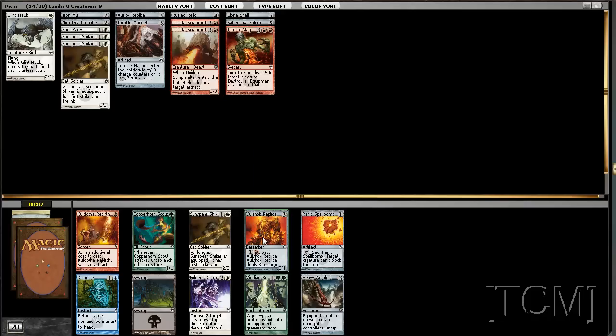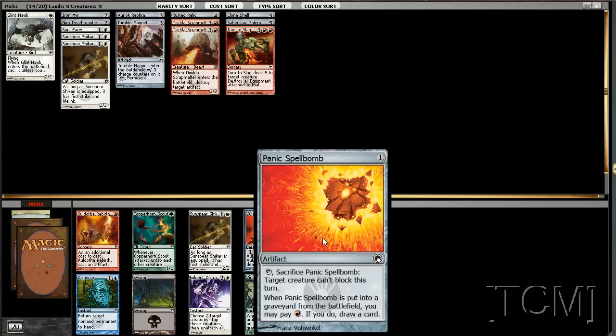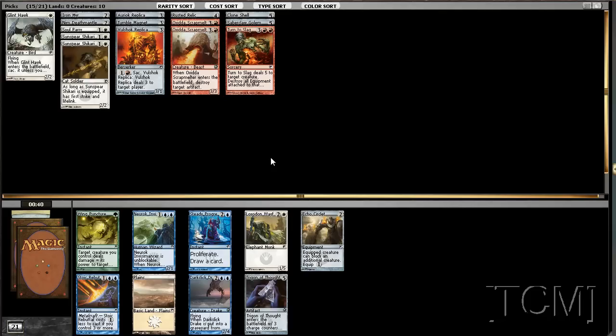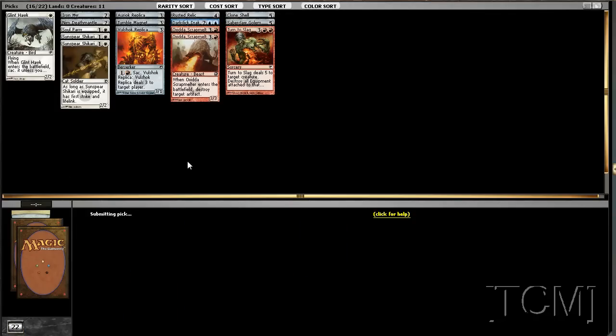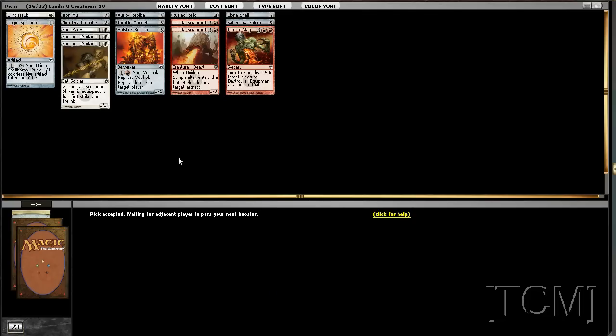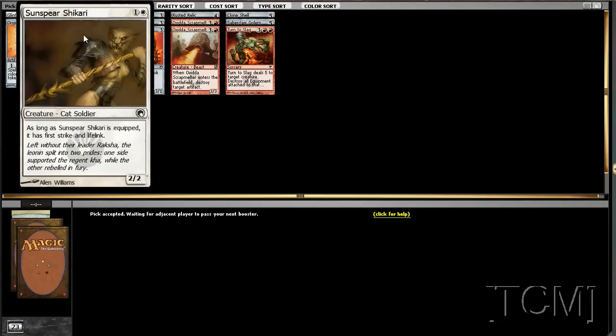Or pick Spellbomb. I think playing three-drops is pretty good too, but this at best draws us a card. We can get another one, but Panic Spellbomb I think. This pack is amazing for us — we got all these sweet cards to choose from. So I guess we'll take the bow now — we'll take this. We're probably not going to play any of these cards. Spellbomb — just what I wanted. Spellbomb, bomb spells. I want Darksteel Axe.